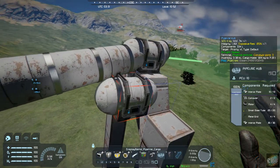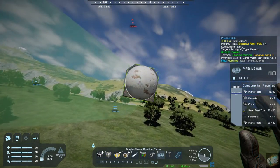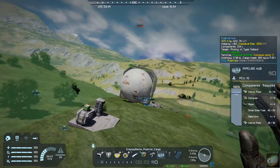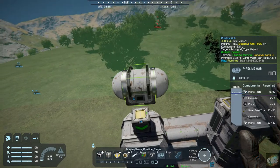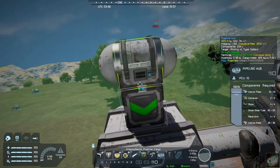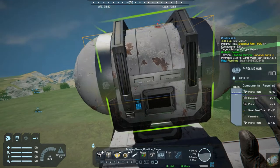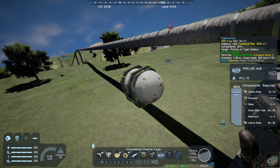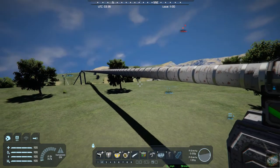That one wasn't exactly lined up, but we get to our next hub at the facility. We need to make sure it's turned the right direction — and there we go. That should extend the pipeline over to there. So now we've got this all connected.